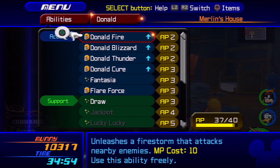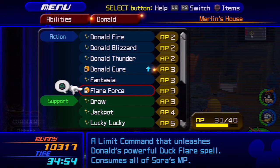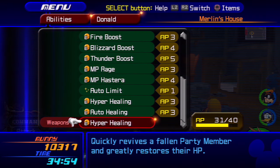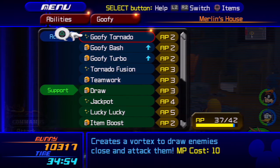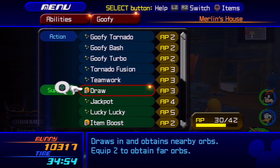You'll also want to adjust Donald and Goofy's setups. Turn off most of their offensive abilities so they don't interrupt you while you perform the technique. For Donald specifically, make sure you have Auto Limit on and the Fantasia limit activated.